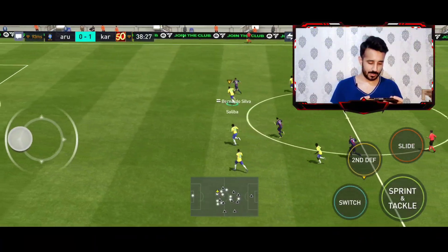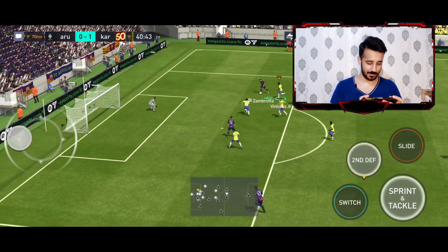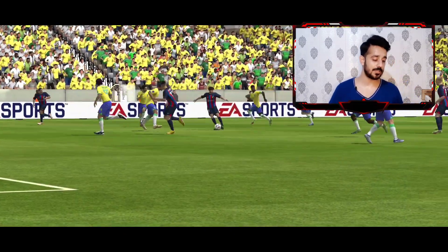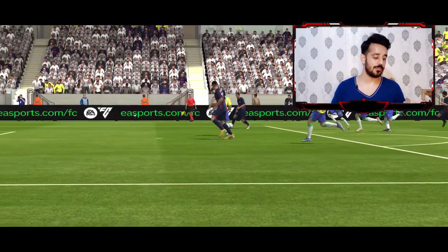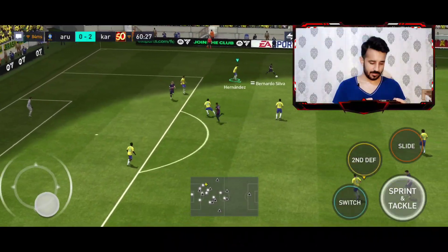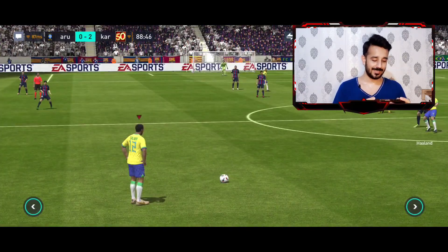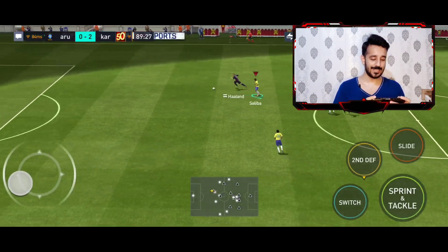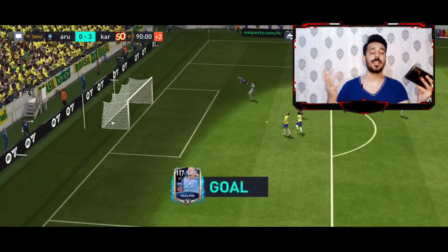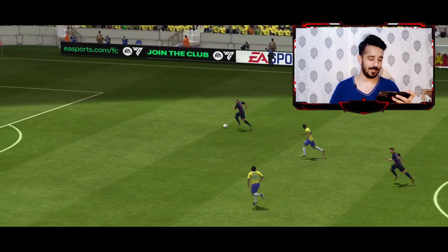Bernardo Silva has the ball - my internet got a bit laggy. Zambrota has the ball - why is he conceding against defenders? He should have stopped that one because it was a finished shot from a defender. Bernardo Silva with a long shot - he saved it, finally. That was intentional; I wanted to see how he performs in a one-on-one situation.